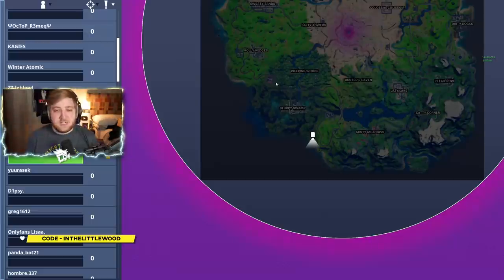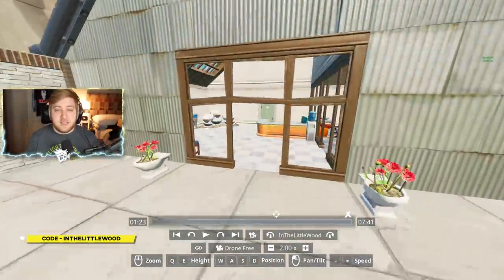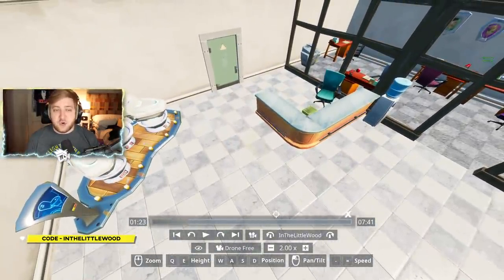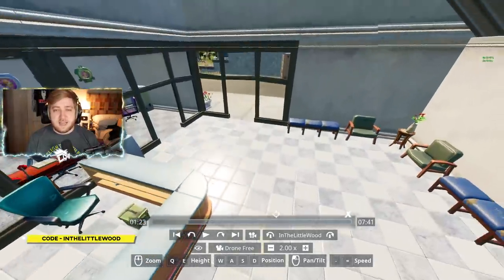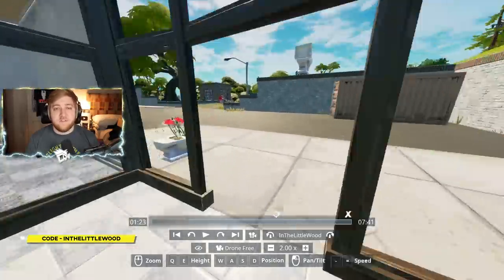Now we're over at Flush Factory. That is in the bottom left corner of the map, obviously southeast of Slurpee Swamps, literally where it used to be in season 1. The first piece of evidence you need to plant is going to be on the northeastern room of the building — this is kind of like the showroom. You've got the Japanese toilet switch; it's very hard to see on this very bright floor, but you can see it's just sat right about here. For a reference point, the big toilet outside — go south of it.